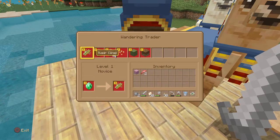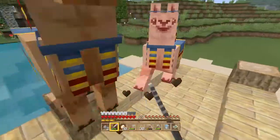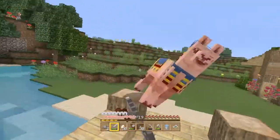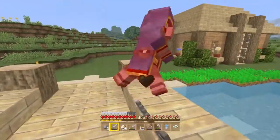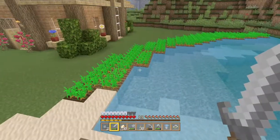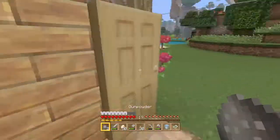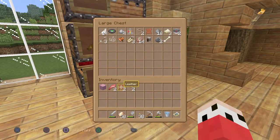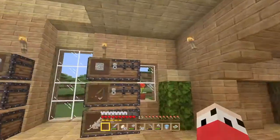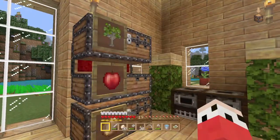We're going to kill the llamas just to get those leads, and unfortunately we're gonna kill another one doing that. I need to sort out my farm and harvest them, but I'm not gonna do that right now because we have a mining episode ahead of us. I just killed a naturally spawned pink sheep outside my house.